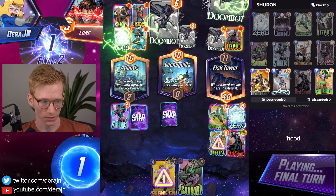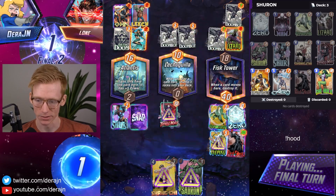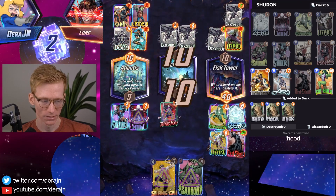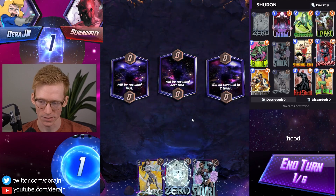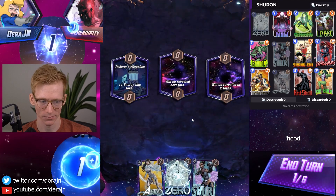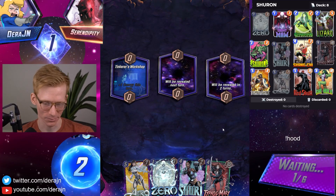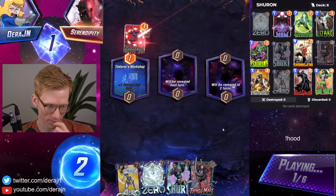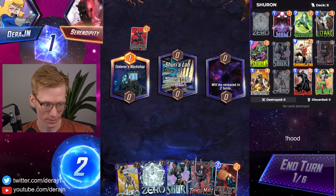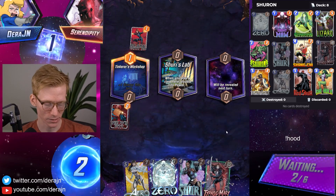Leech is pretty popular right now, so with Leech being so popular this deck becomes a lot stronger — they're basically giving us the Sauron ability without us playing Sauron. One thing you'll see while I'm playing this deck is instead of thinking 'how do we beat Leader,' it's 'how do we beat Arrow.' It's still a lot of the same thought process: we have to fill up a lane and then play somewhere else so we don't get Arrowed into our big lane. Shuri's Lab is actually insane with Shuri — getting that double bonus is crazy.